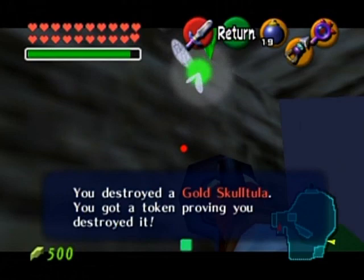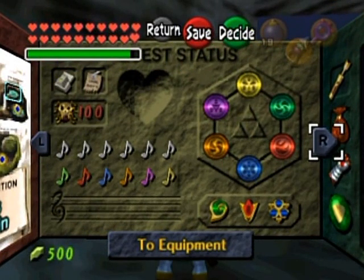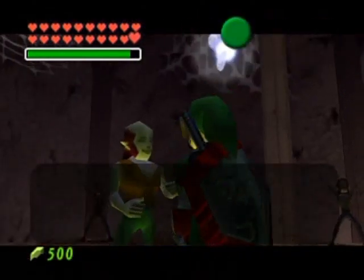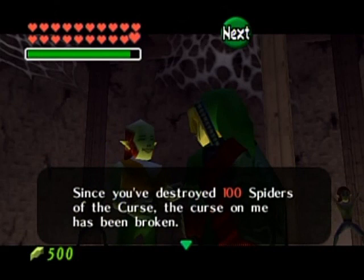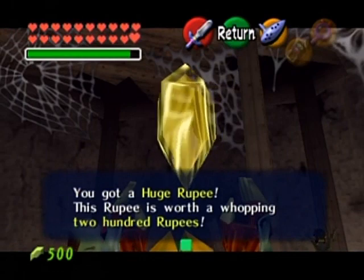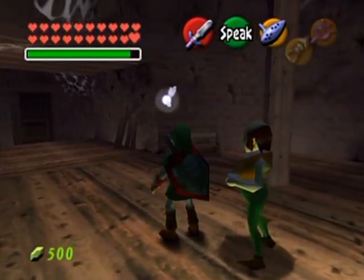There it is! Go back to Kakariko Village for your ultimate reward. Here we are at the House of Skulltula, back at Kakariko Village. Let's see what our reward is. This was the horribly disfigured guy who was the last of the family to be uncursed because I killed all 100 Gold Skulltulas. And here is our reward - a huge rupee worth 200 rupees. And you may be saying to yourself, is that it? No, that is not it.